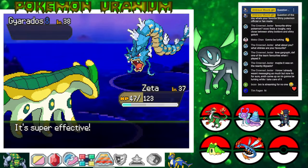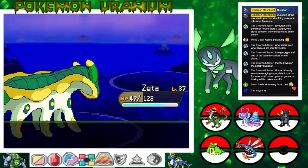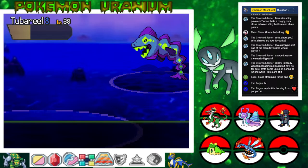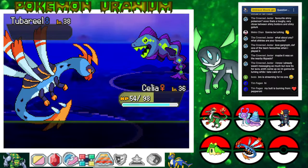We have nothing that even remotely comes close to that level other than Zeta, and that's only because we're on a water route. Gyarados would have Ice Fang — I don't think I have a counter to this. Hello Tim, welcome! We are currently playing Pokemon Uranium, almost got taken out by a Gyarados. We're on a water route heading to East Handle where the next gym leader should be. Tubereal — this thing is pretty cool. It has Strong Jaw for ability, gets the elemental fangs, Poison Fang by Move Tutor, and Crunch. It's pretty neat.